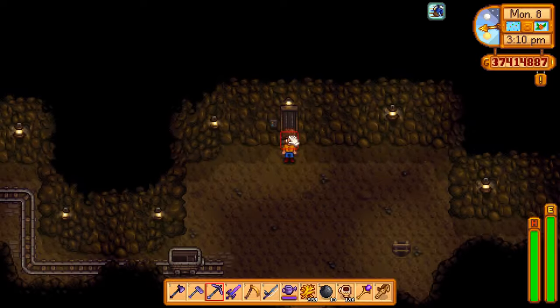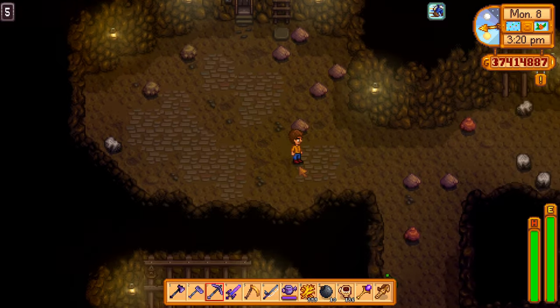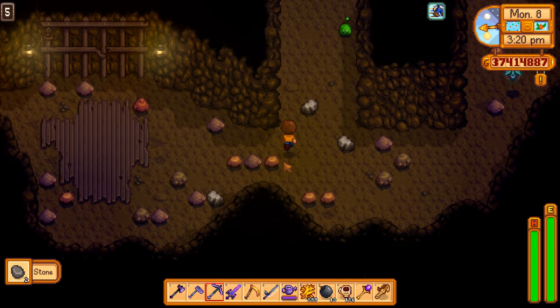Just keep respawning on floor 5 — go to floor 5, back up to the top, back down to floor 5, and repeat until you see a Prismatic Slime.